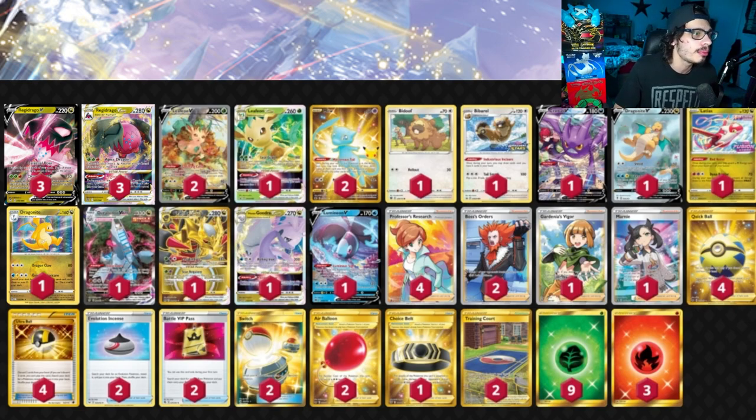You built up one Regidrago with Leafeon — but how are you going to build up another one? You have to do that over and over again. Well, we do have Dragonite. This brand new Dragonite does 180 damage and then you can search your deck for up to three basic energy cards and attach them to any one of your Pokemon any way you like. So you go Leafeon to build up one Regidrago, use that Regidrago to copy Dragonite's attack to build up another Regidrago — that's how we start the chain. The nice thing with Leafeon is we also get to play Leafeon V-Star, so if we need a backup Grass Pokemon or want the V-Star power Ivy Star as a free built-in Gust, we have that option open too.